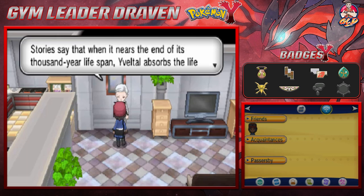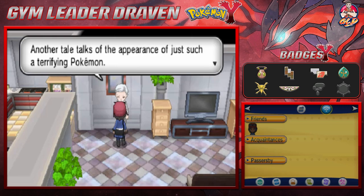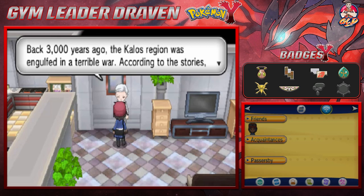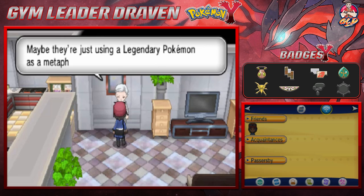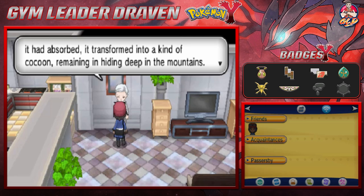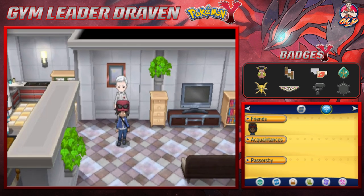Stories say when it nears the end of its thousand-year lifespan, Yveltal absorbs the life force of living things around it in order to charge its own energy. Another tale talks of a terrifying Pokemon appearing 3,000 years ago when the Kalos region was engulfed in a terrible war - a Pokemon appeared and stole the life force of countless living beings. Some suspect it was Yveltal, or maybe it's just a metaphor for war and pestilence. After Yveltal finished storing the energy it absorbed, it transformed into a cocoon, remaining hidden deep in the mountains.